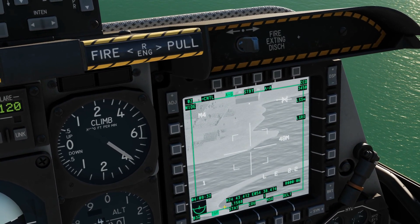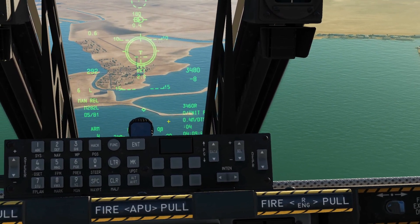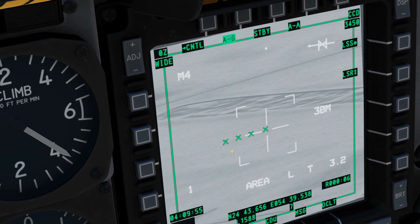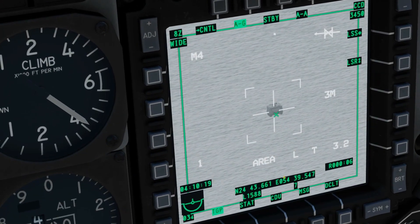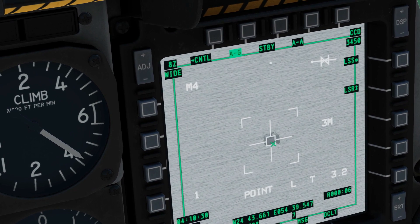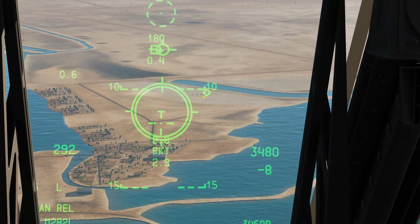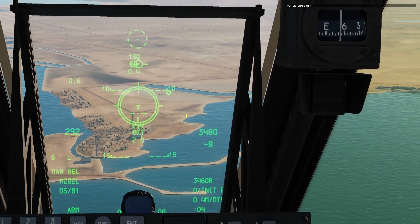We can now use the slew axis to move around. On our HUD we will get a diamond showing where our TGP is pointing. I know there are some bad guys just up here. Note that the crosses denote friendlies — I just wanted them not to fire back. TMS forward to zoom in. Aim for centre mass. It's currently an area track automatically — I want to convert this to a point track, especially if the vehicle was moving, so TMS forward short. We now have a point track on the vehicle. We need to ensure our aircraft is aiming at the target — it's recommended that the target is within our reticle.